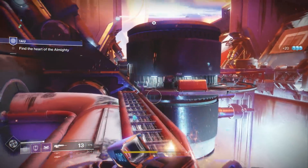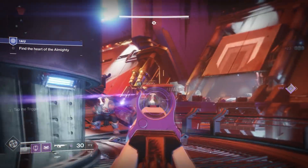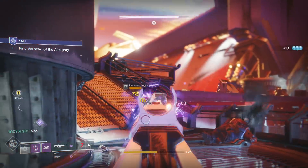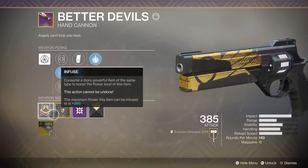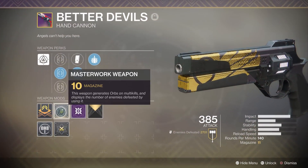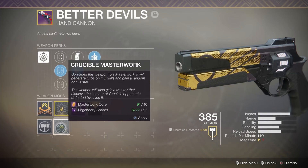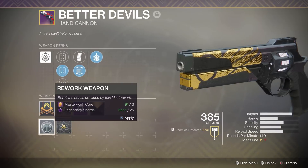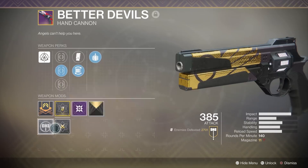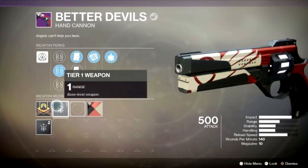Now, apart from this mod system, there's actually one more general increase to the power potential of your weaponry, and that is the redesigned masterwork system. So currently in the game, my Better Devils is masterworked. All you need to do is spend the appropriate amount of masterwork cores on your weapon and you turn it into a masterwork. So there's two modes — non-masterwork weapons or masterwork weapons. And of course, you can actually outright get weapons as a masterwork drop. But with Forsaken, that's been changed quite dramatically — you're actually going to start by upgrading your weapon to masterwork one of a certain statistical value.